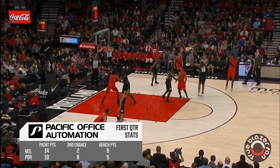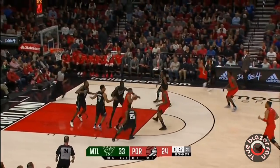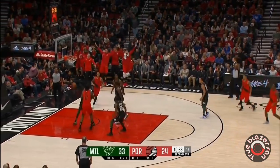Middleton's going to get off a shot and banked it in here in the second. Outside, Aminu raises for a triple and got it. What Aminu's value is — they wanted to go to Middleton on the post-up as Aminu gets another shot.